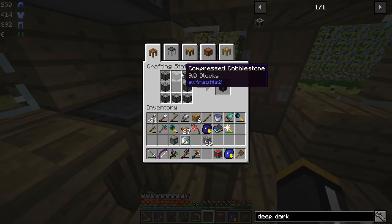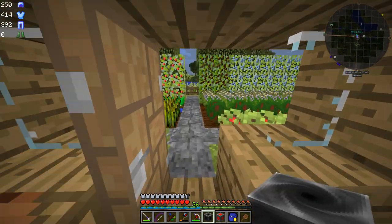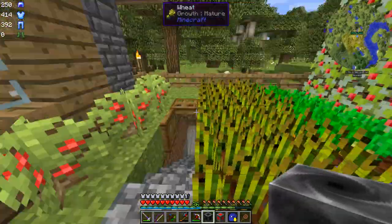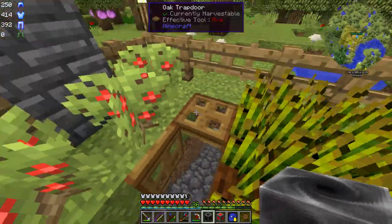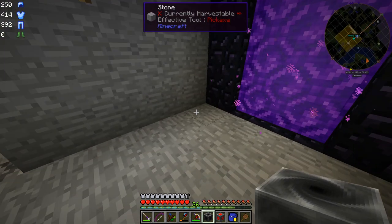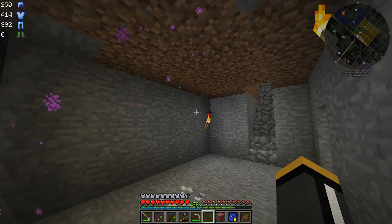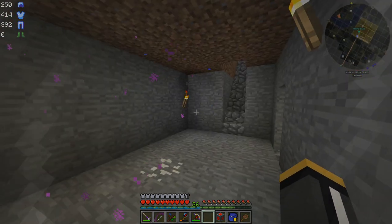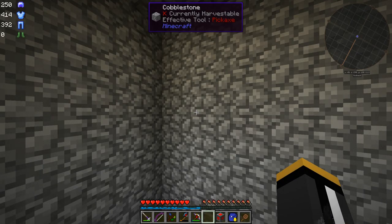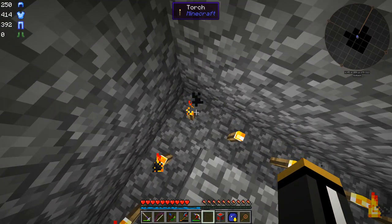We're ready to make our deep dark portal. This is just a bunch of compressed cobblestone — it's pretty cheap. Each compressed cobblestone is just a three by three of cobblestone. The portal — let's just put it down here next to our nether portal. We just stand here for a really long time, and eventually we'll get teleported to the deep dark. You don't want to stand on that portal too long or it'll take you back to the overworld.